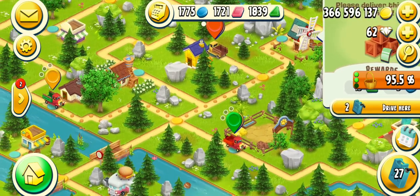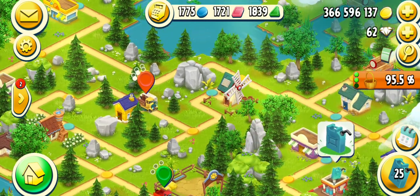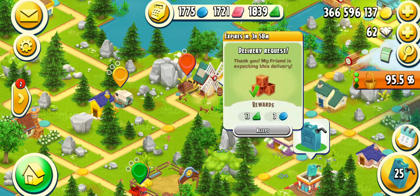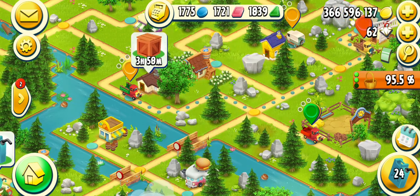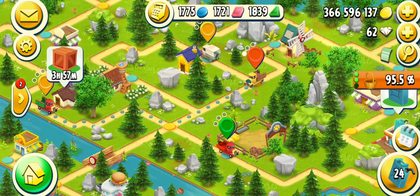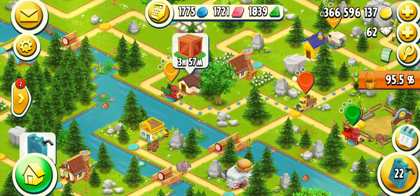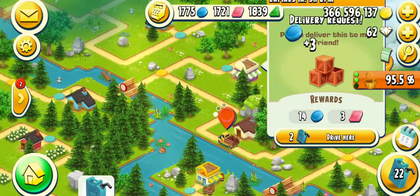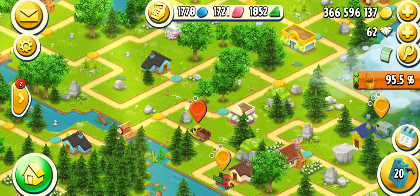The clock tower is showing me a request to complete. If I want to complete that request I have to move from one, two, three, and four. Some animals again escaped — I will find them. I can see one hippo here, come on, and my truck is running.